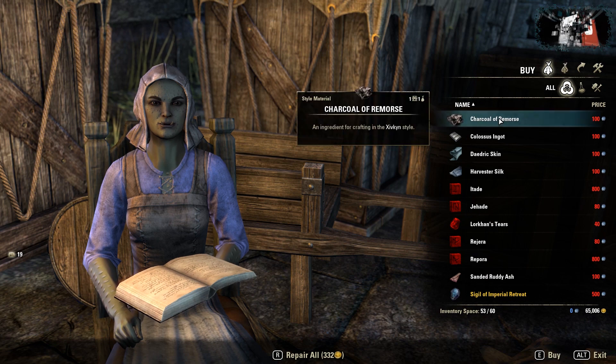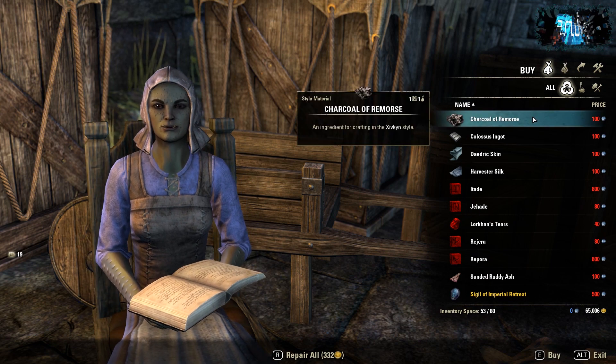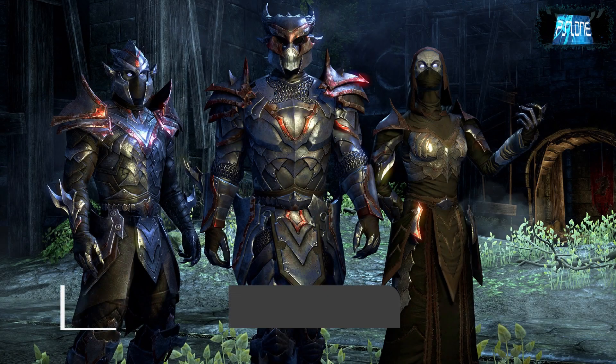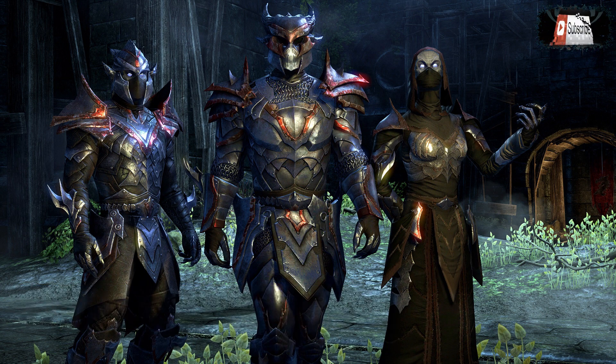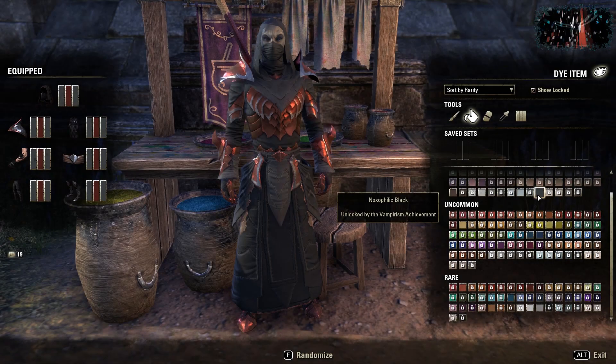All the Xivkyn weapons and armor that you're going to see in this video is stuff that I've looted on the PTS from Imperial City, either from chests or from NPCs. This is the promotional imagery for the Xivkyn style. I'm going to be showing you some dye combos that I'm using.